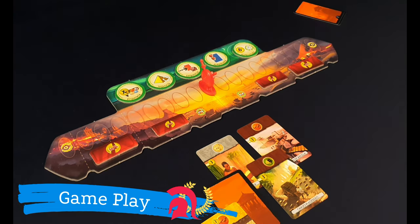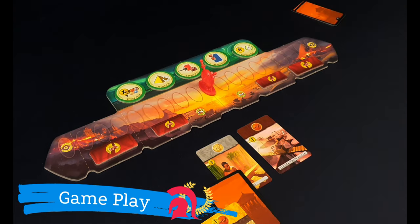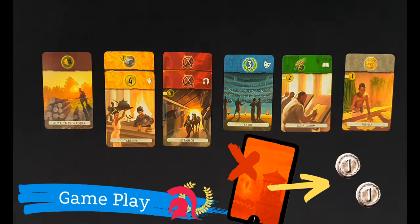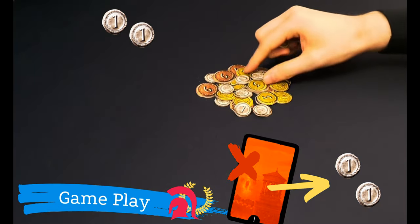Another action we could do on our turn is to obtain coins. We must discard the card we have taken from the structure by placing it face down next to the board. The cards that are discarded can be consulted by both players at any point. By discarding the card, we get two coins from the bank, plus an additional coin for each yellow card we have in our city. Therefore, in this case, we get four coins from the bank.